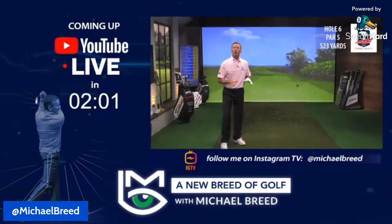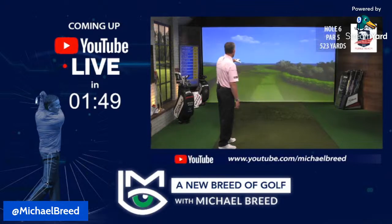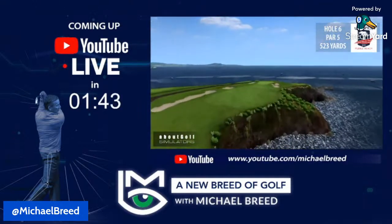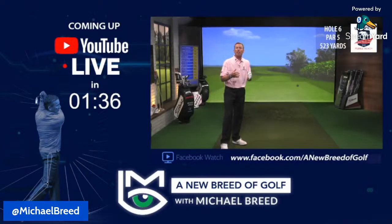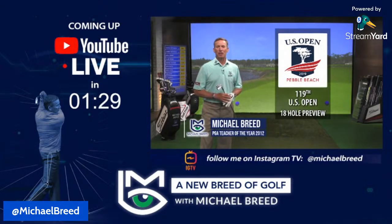The sixth hole is our first par five on the golf course — 523 yards. All the players will be able to reach this in two, provided you can get it in the fairway. There's a bunker down the left-hand side, the rough is obviously going to be very thick, and this fairway releases towards the water. Once in the fairway, you're hitting to a blind green protected by bunkers.